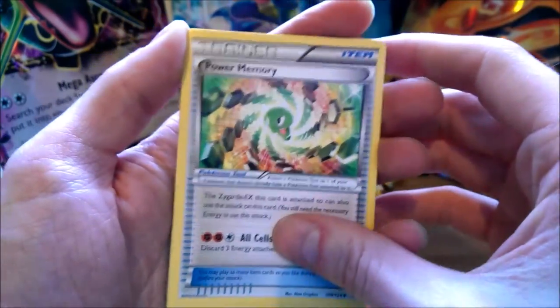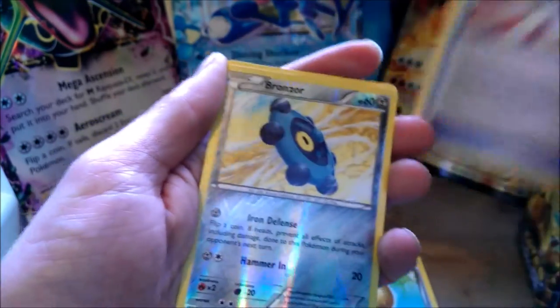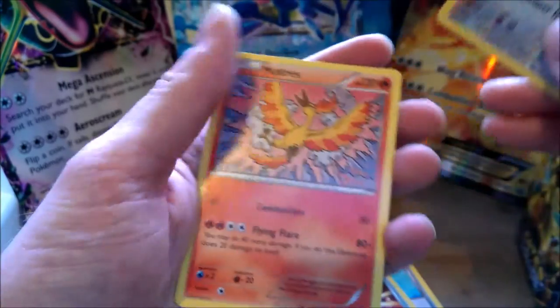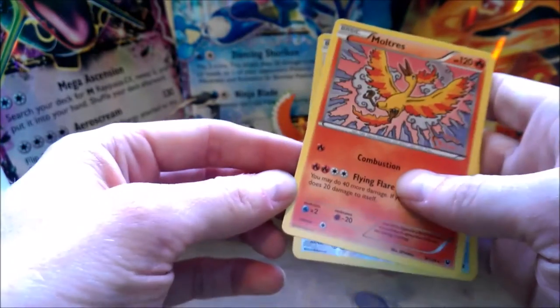Another Power of Memory. Old Ember, Ultra Ball, Bronzor Reverse. And ooh — nice Moltres! Pretty strong Pokémon at that.